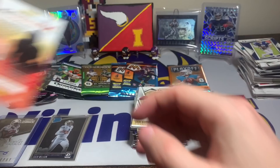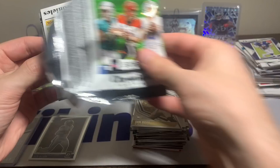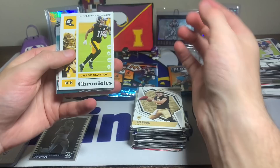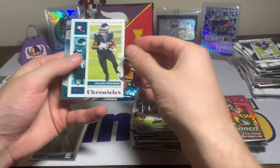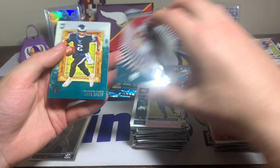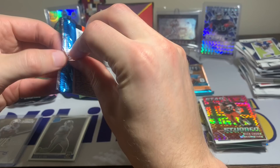Last Chronicles pack: Chase Claypool rookie card, Henry Ruggs — oof — Jalen Rieger with the pink parallel, another Jalen Rieger, and a Jalen Hurts. Three out of five cards named Jalen in that pack, but nice to get a rookie quarterback at the end.